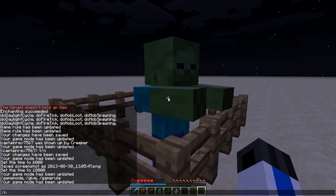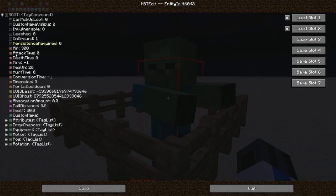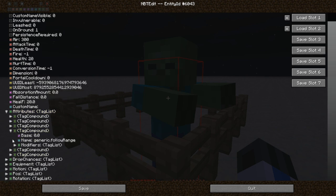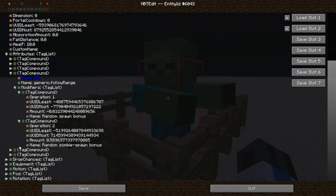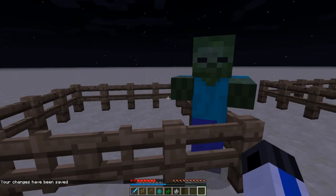How I managed to do this was — I'll show you with my MBT edit mod, that I'll have in the description. In attributes, all monsters have an attribute called generic.followRange, which is how far you need to be away for them to see you, and basically all I did was set this to zero. So he will not see you unless you're zero blocks away, which means you have to be right inside of him.